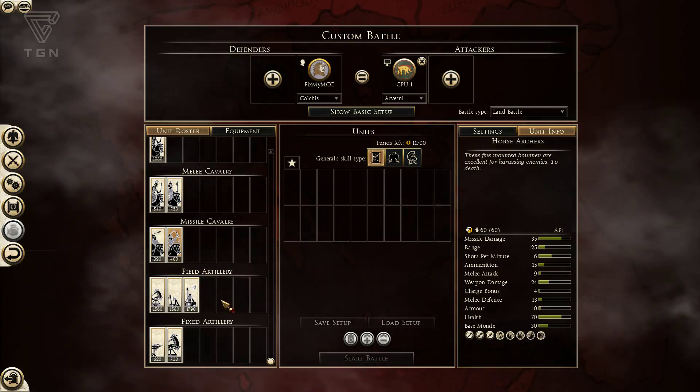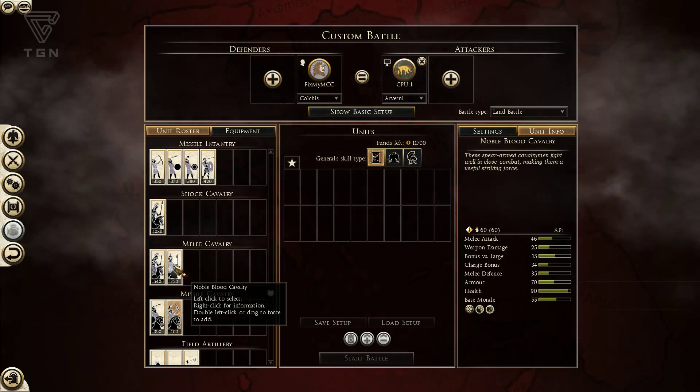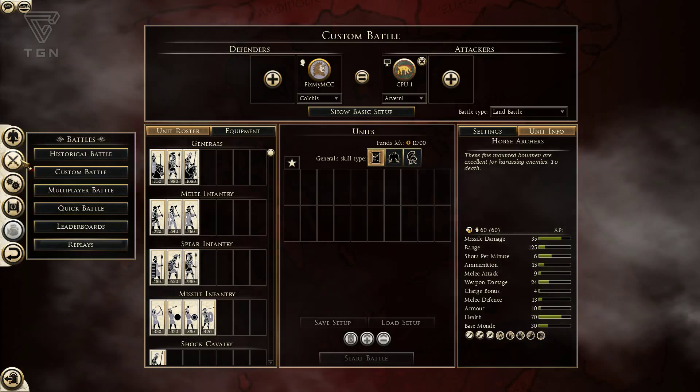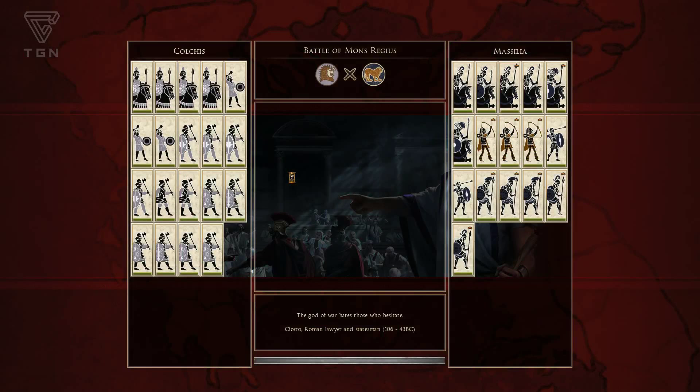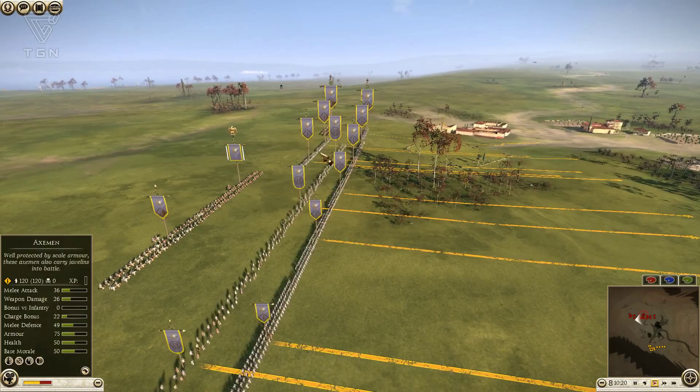That's pretty much what Colchis has to offer. They're not particularly strong in any department other than they can field very nice melee cavalry. That's probably their only real strength, and their infantry is okay-ish — not great, no elite infantry, but decent mid-tier. Let's get into the match. My opponent picks Massilia and I pick Colchis, and we're going to meet at the Battle of Mons Regis — the one with that annoying village right in the middle of the map that always ends up causing some weird maneuvering.